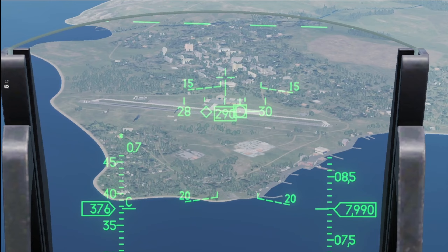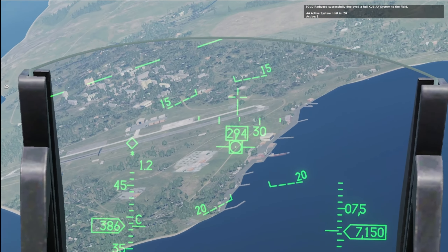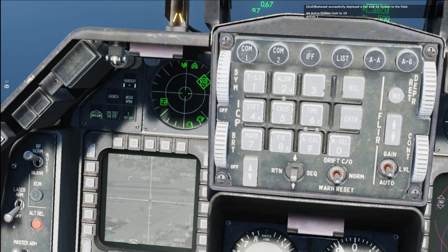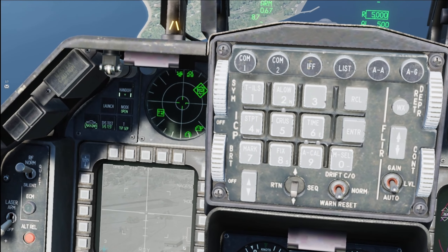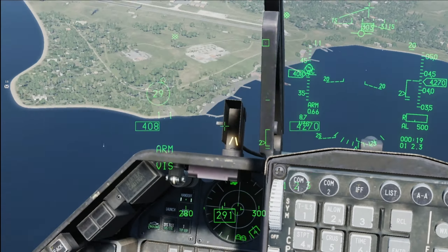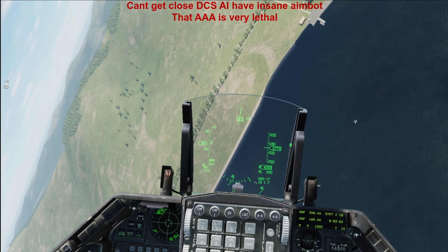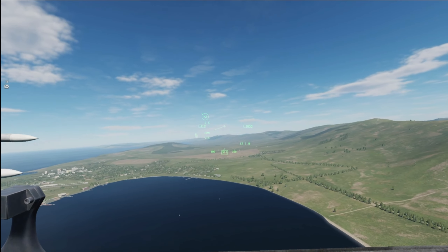There is quite a bit that needs to get modeled to see SEED and CAS rework. Stealth shouldn't really have too many effects. The issue is that to make it more fair to AA, you need to take away multi-pathing, which would have issues in actual air RB gameplay. But I think Gaijin can figure out how to model it correctly. We're just going to have to wait and play it by ear and see.